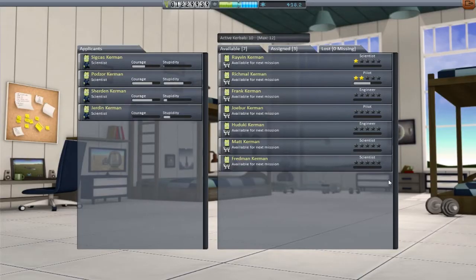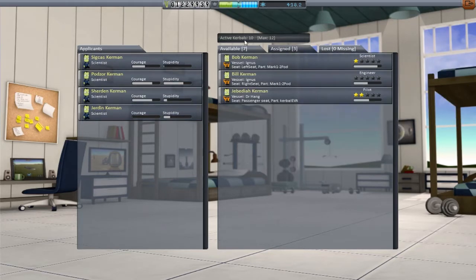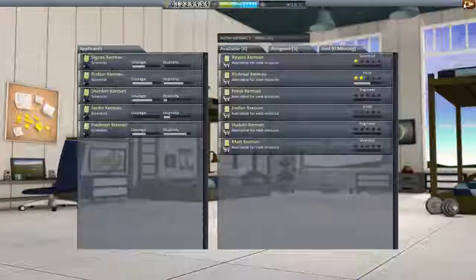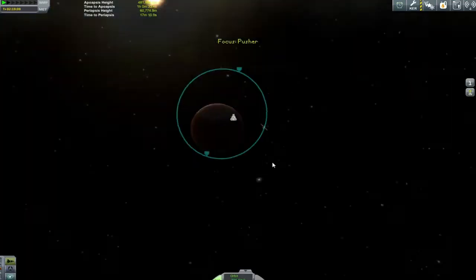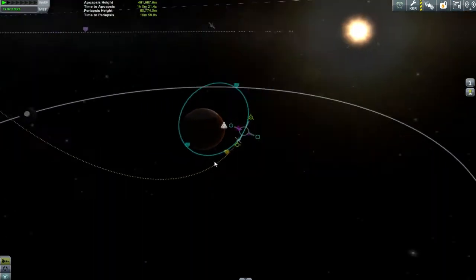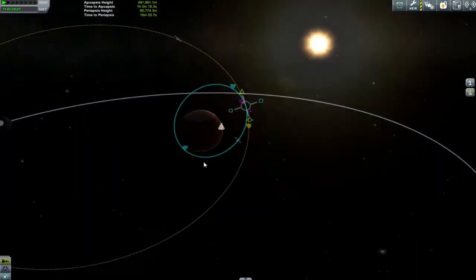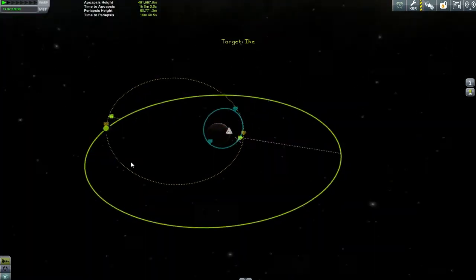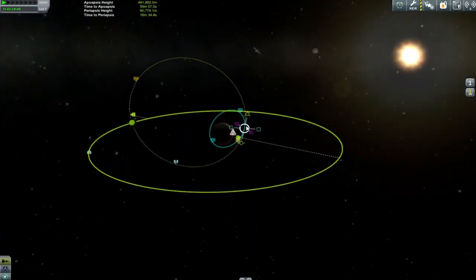Welcome back to TwitchyPlays Kerbal Space Program where I am having technical issues. I've got an entire board of scientists and as you guys know, especially if you've been part of the KSP group, this is not what I want. I cannot figure out how to refresh the astronaut complex - how do we get more Kerbals? When do we refresh those scientists into something more useful?